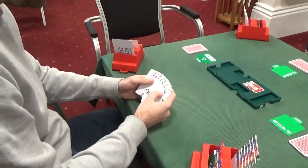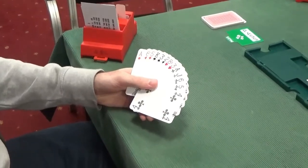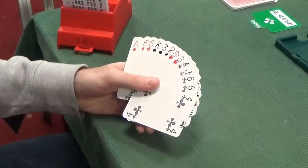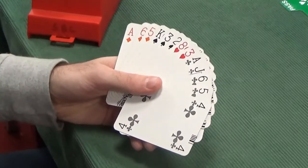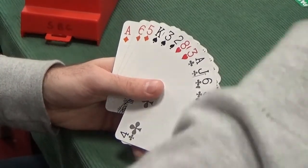And finally to East. An opening hand! East has got 12 points — a balanced 12. Balanced 12-14, you open 1 no-trump, so straightforward: 1 no-trump.